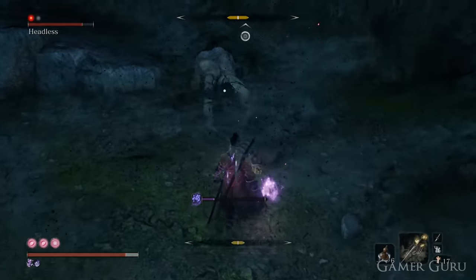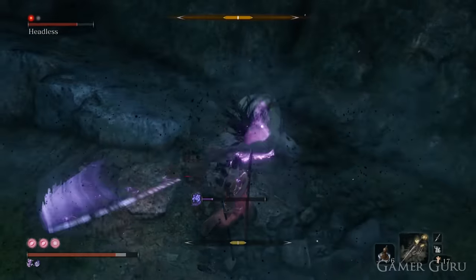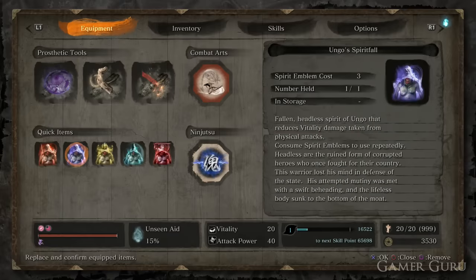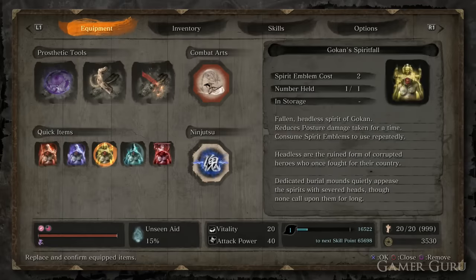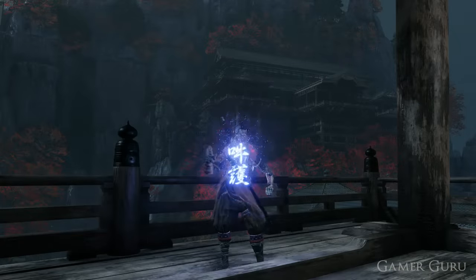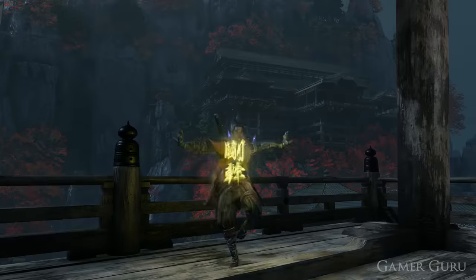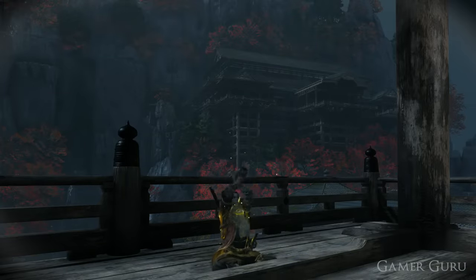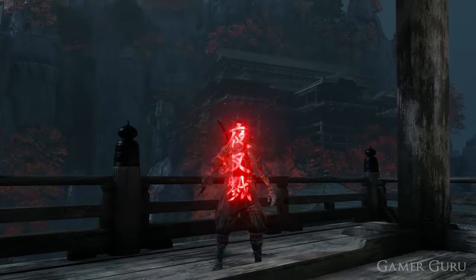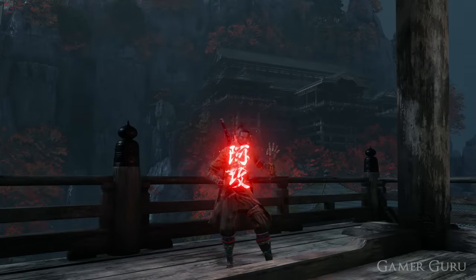What rewards are we actually going to obtain by killing these headless, as they are not needed for any of the trophies in the game? Each headless we kill is going to give us one of the Spirit Fall items. The Spirit Falls are essentially infinite versions of the sugars — they don't get consumed on use, they use spirit emblems instead. We have one for extra damage, one for extra posture, one for extra vitality, one for better stealth, and the fifth is Yashariku's, which halves our HP temporarily for a big boost in attack power.